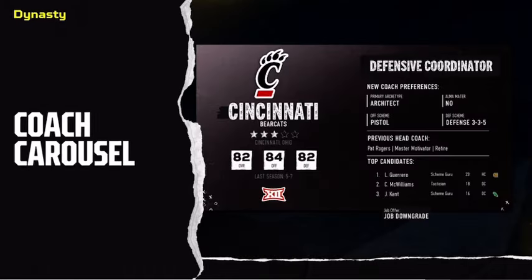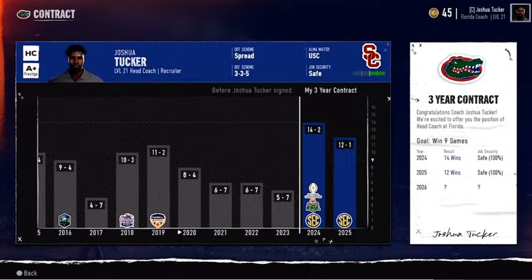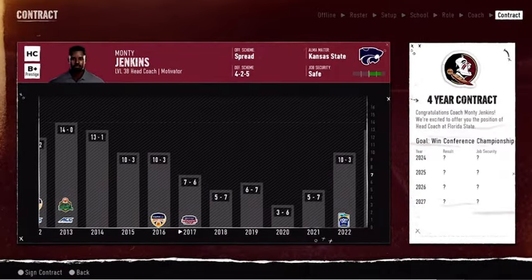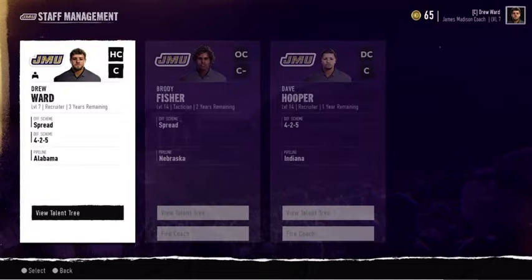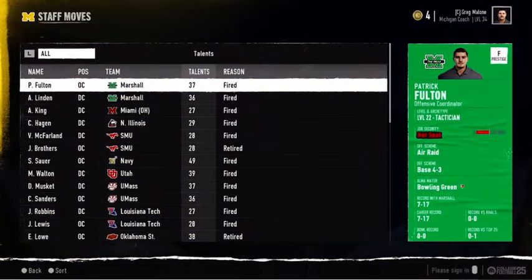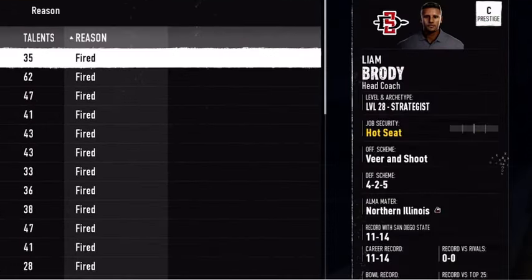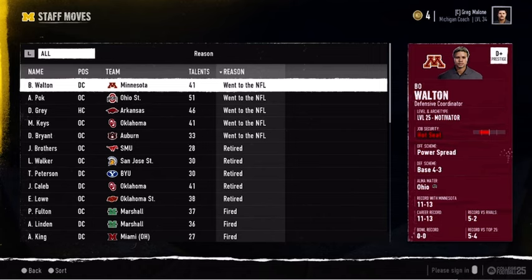The coaching carousel is an important part of every coach's journey. Whether you're the head man at your dream school or working your way up, the carousel is your way of fielding offers from other programs. Head coaches in Dynasty can actively manage their coordinator positions, so if one of your staff takes a job elsewhere, or you decide to cut ties for other reasons, you can use the carousel to replace them.